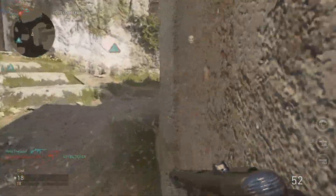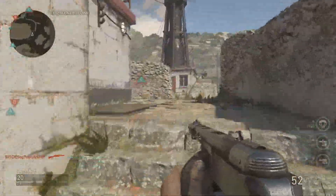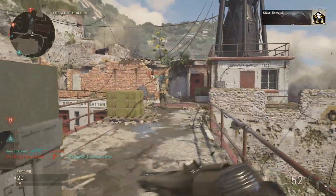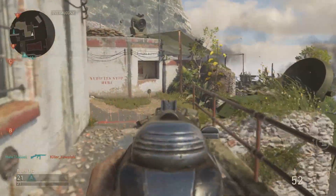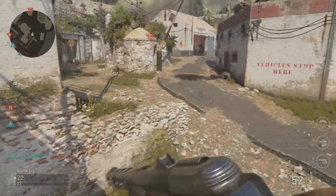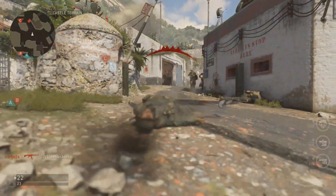A man named Gregory Shpagin came out and released the PPSH-41. The reason it was so much cheaper to produce over the PPD-40 is that it used a different type of steel called stamped steel, which is a lot easier to make and a lot cheaper, but just as reliable.